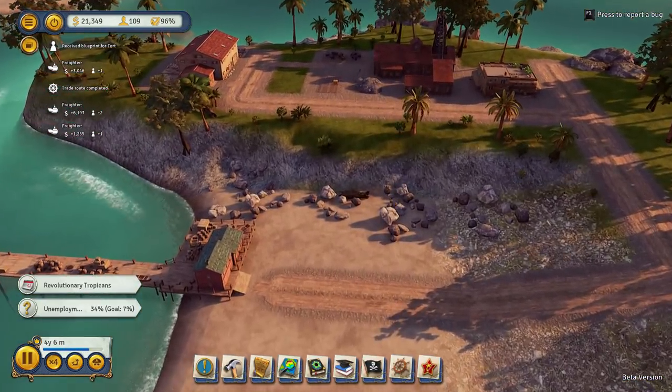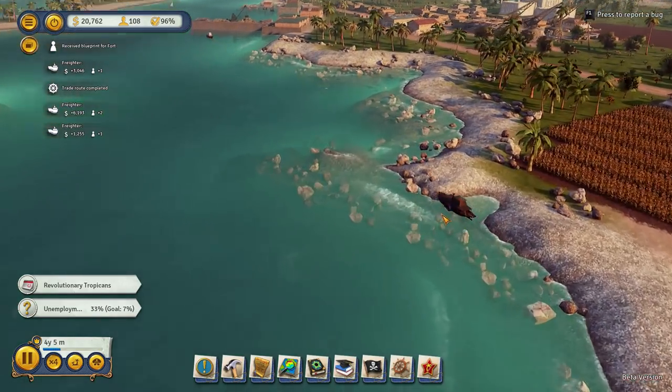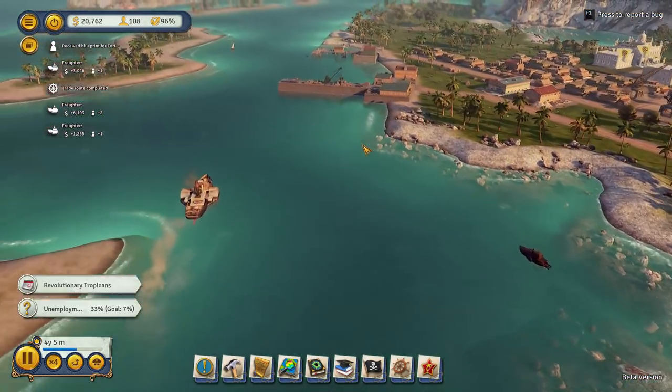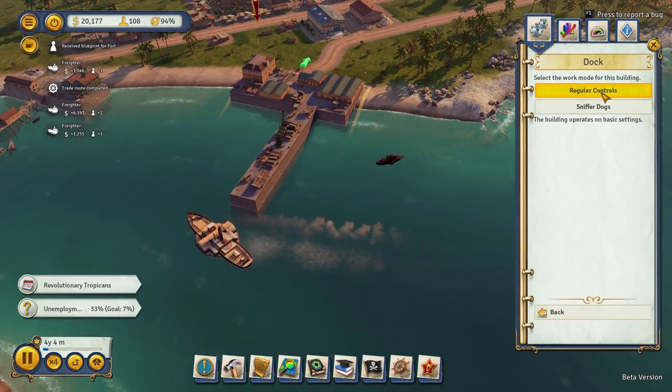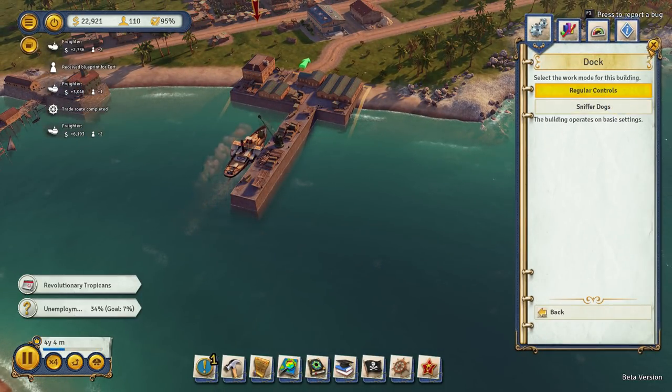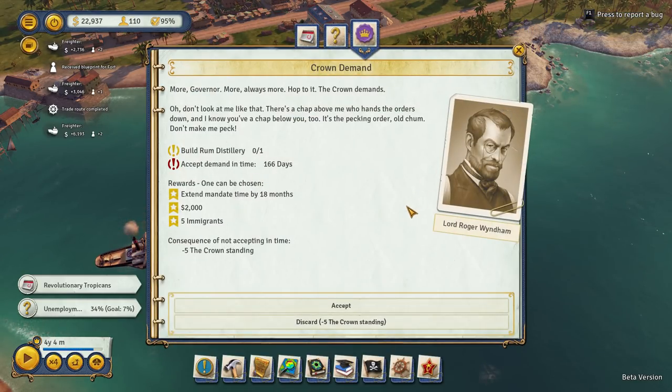We've got land boats! Ha ha ha - brilliant, I love it. We can't upgrade this at all - the efficiency. The crown demands again - more, always more, hop to it. Build a rum distillery! We can extend the mandate - have five. Yes, okay, let's build a rum distillery, why not?